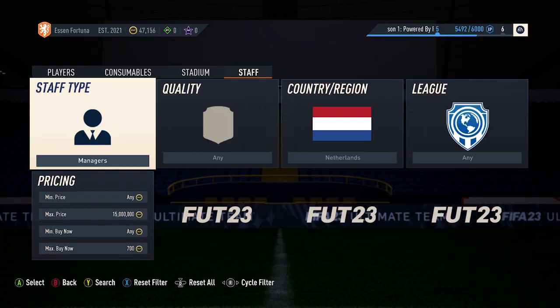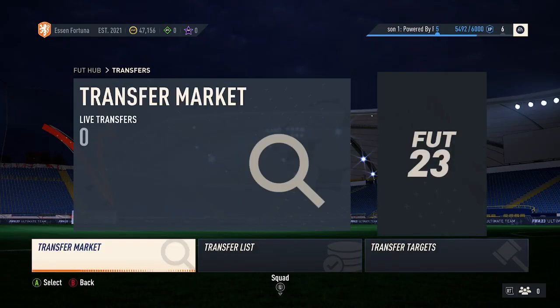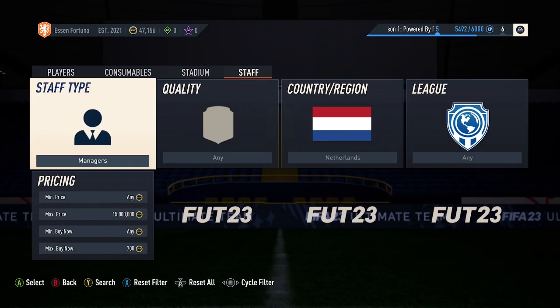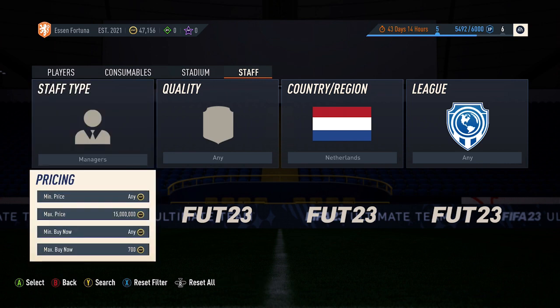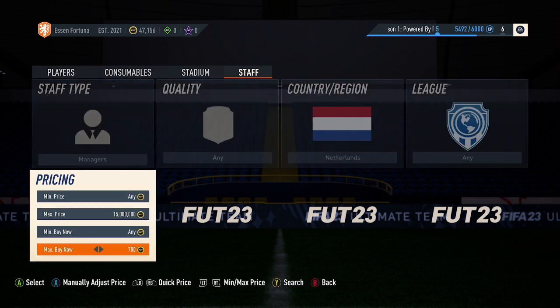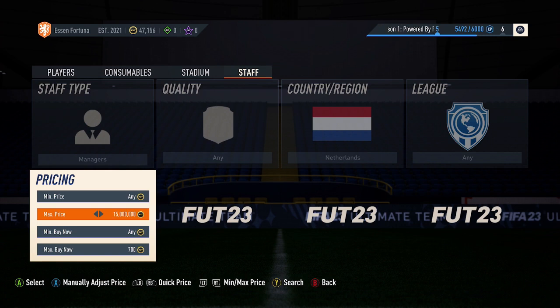Jumping into the final snipe filter for this video. For this one, I can only explain it — I can't show an example. The reason for that is the EA servers have been down for over an hour, and since then the servers just decided not to work. So there are 4 managers from the Netherlands. They were 800 coins, so when sniping I had 700 coins as my bid. You are going to pick up some that only make you 100 coins profit, but you'll also pick up ones in the main leagues. The ones in the main leagues sell for around 1,200 to 1,800 coins, so if you pick up one of them you can make some okay profit. Pick up the main league ones and you can make some nice profit.